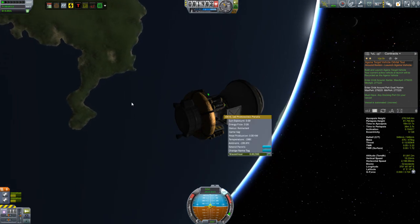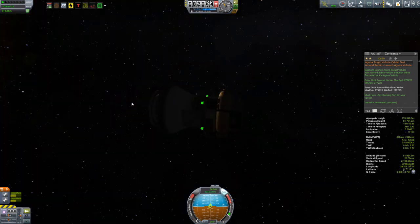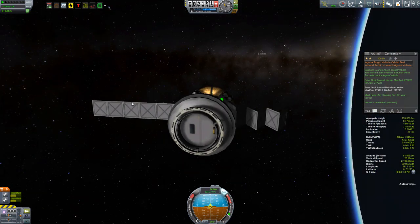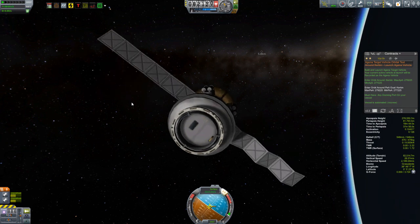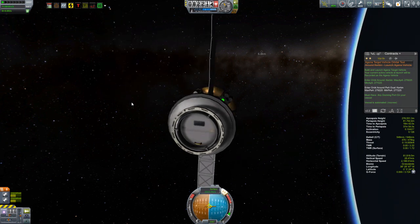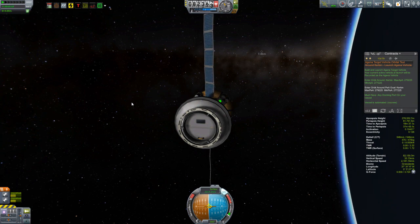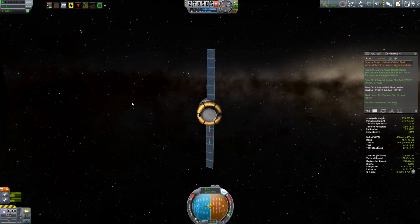This is modeled after the Gemini missions. In the Gemini missions, there was an Agena Target Vehicle, and the mission was to just rendezvous with it. The Gemini missions come from the 1960s and were really the precursor to Apollo, where the Americans were practicing working in space — doing long-term missions, rendezvous, EVAs — all the kinds of things that would be necessary for Apollo, but doing them all in low Earth orbit. So here we have the Agena Vehicle with a docking port, ready to receive a future docking mission.